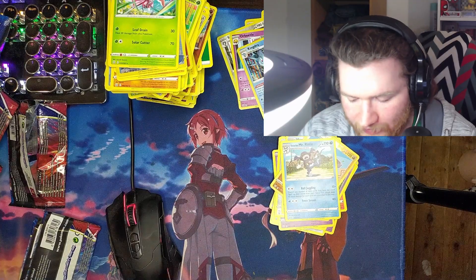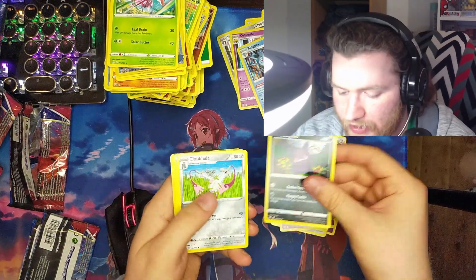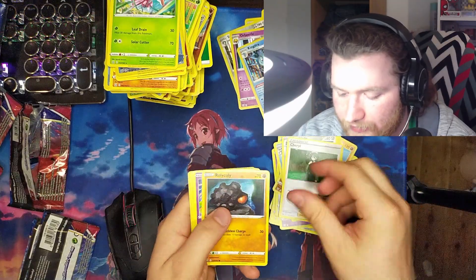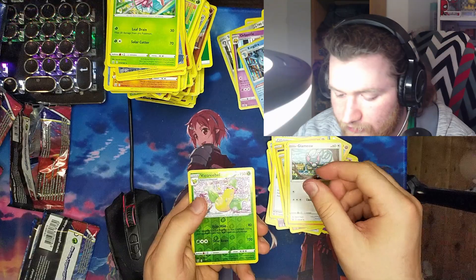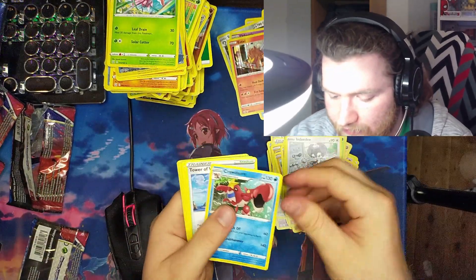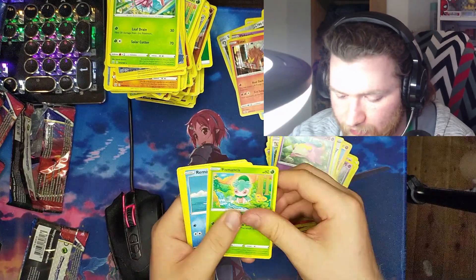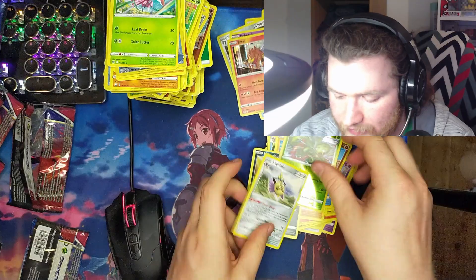Three packs left — come on, gotta get another V-Max! Metal Energy, Morpeko, Duplex, Cheryl, Rolycoly, Chamachoe, Onix, Sizzlipede, Blamaw — and another holo Entei! Psychic Energy, Indeedee, Crawdaunt, Tower, Water Slowking, Aromatisse, Remoray, Cubone, and Houndour, reverse Carnivine, and Aegis Slash.